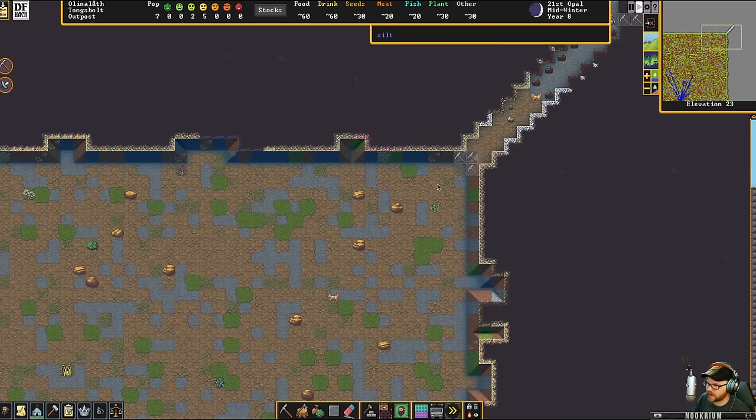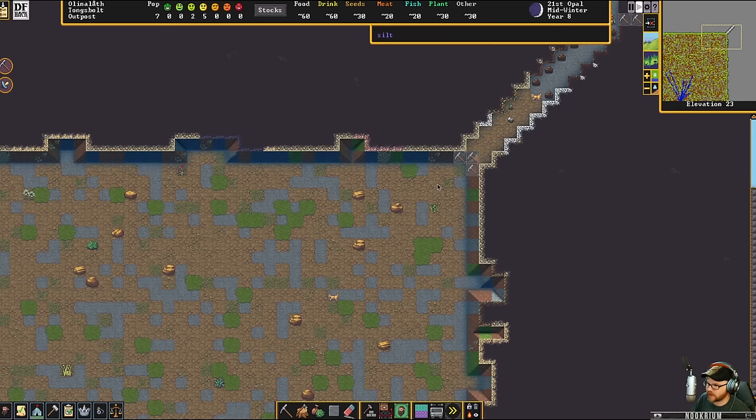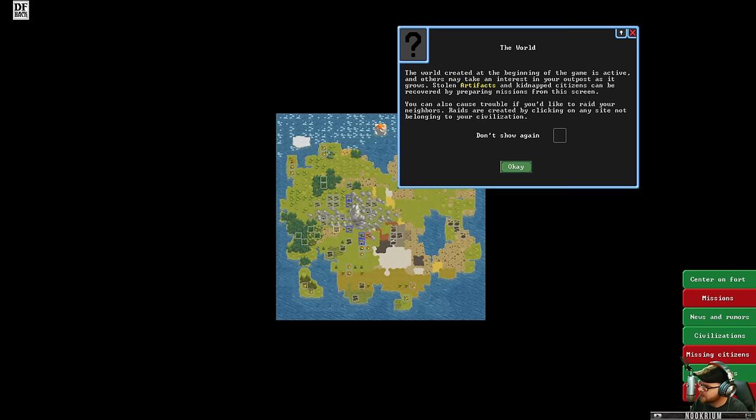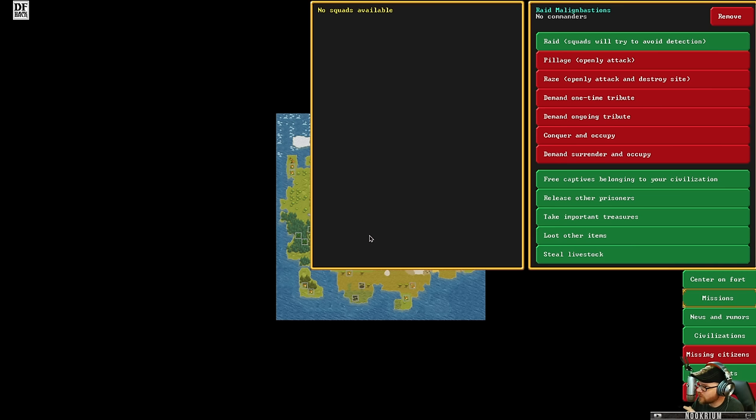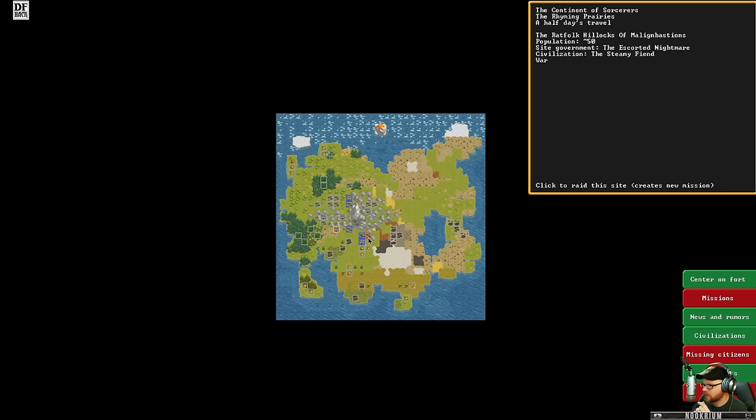We'll clear out this ramp and have a nice doorway. I want to get things set up as quickly as possible because we've got an empire to build and folks to destroy. There's some rat folk over here — we're at war with them and they've stolen some of my friends. We're actually the other dwarves this time. We only got one settlement. That's our old castle, Quest Castle. We're over here now and we're gonna go destroy some rat folk.